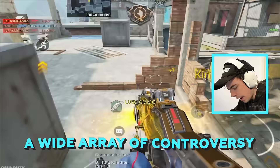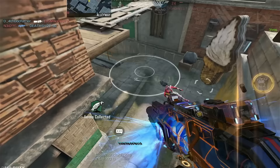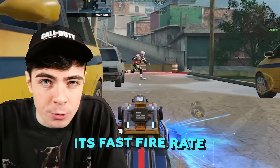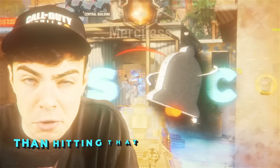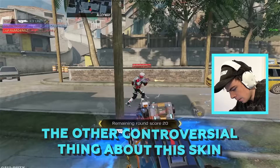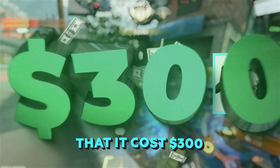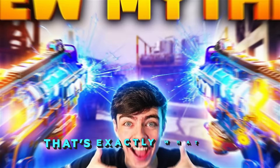Being the first mythic to ever release, the Fennec Ascended received a wide array of controversy. You either hated the fact that they added it, or you loved it because you bought it. Coincidentally, upon release, this SMG was also the best in the game. Its fast fire rate and superb base damage meant the time to kill was faster than hitting that subscribe button. The other controversial thing about this skin was the fact that it cost $300, if you got it maxed out. And of course, that's exactly what I did — and every other mythic maxed out too.